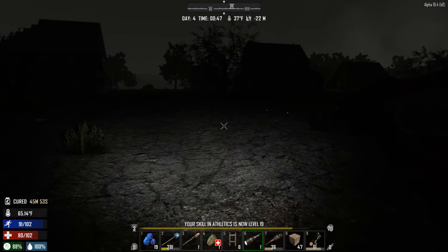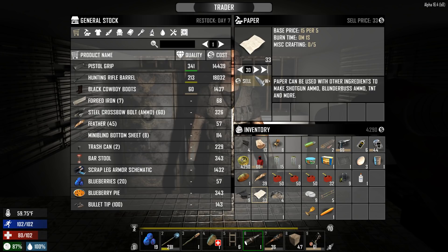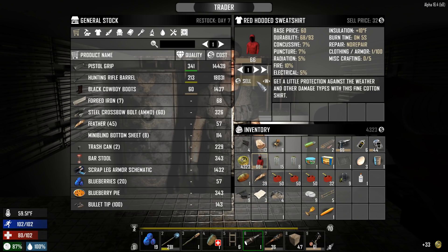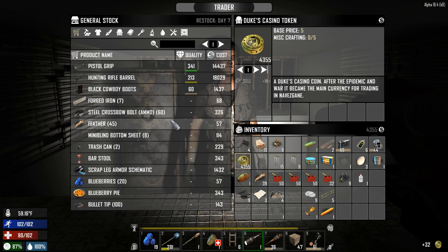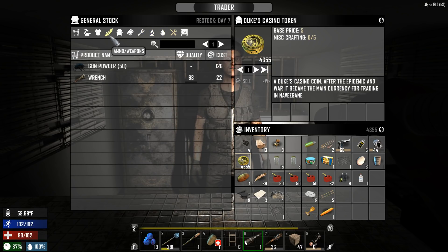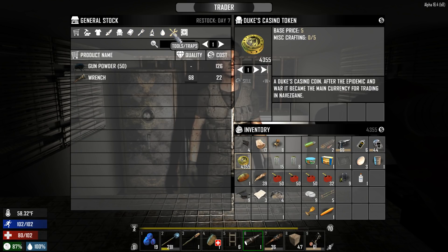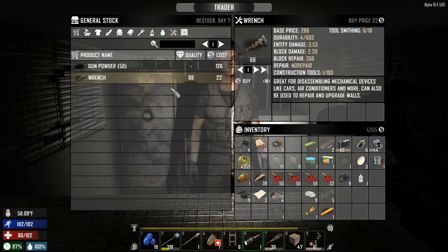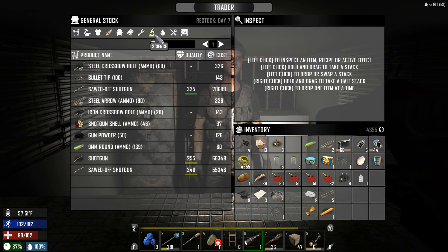Hopefully we can get something better to bash zombie heads with. After clearing out my inventory I ended up with a grand total of 4,355 coins. It's such a grind but the trader is your best bet at getting tools. The restock is on day seven. This is actually a wrench I sold to the trader for one coin — I couldn't repair it so I just sold it.